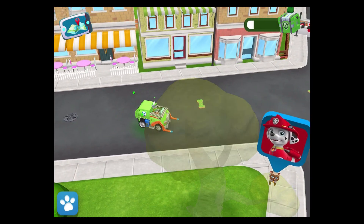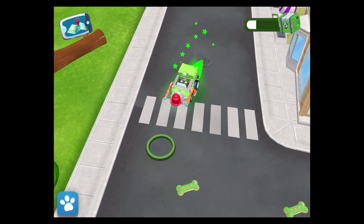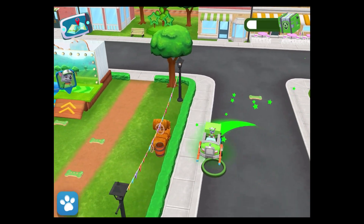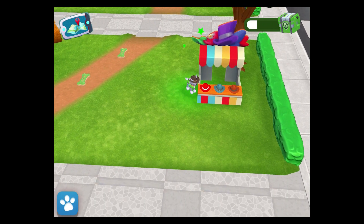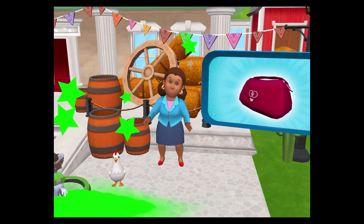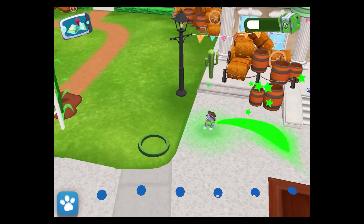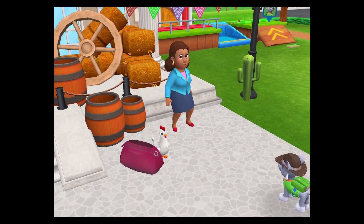Oops! A fire hydrant has lost its red cap — can you find it? Bring the red cap to the fire hydrant to fix it! Yikes, the water from that fire hydrant is flooding the street! There — Mayor Goodway has a request. Mayor Goodway has lost her purse! Can you find the pink purse? Over there! Good find, pup! Let's bring it back to the mayor. Mayor Goodway is relieved that you found her purse!